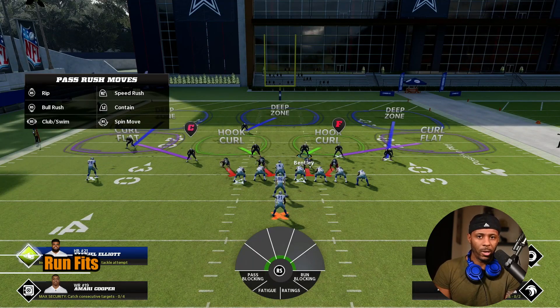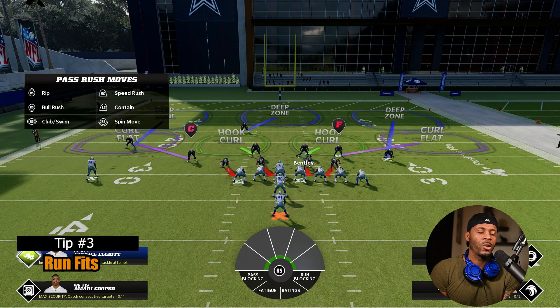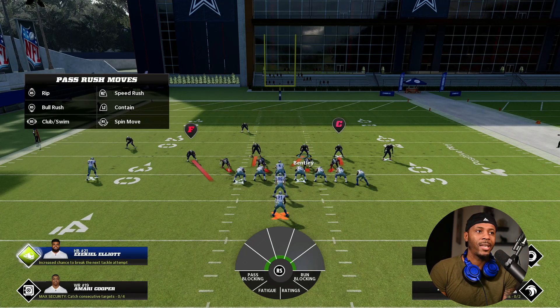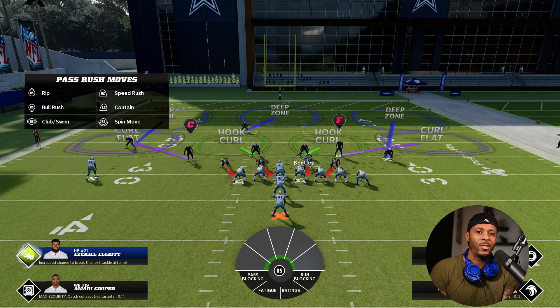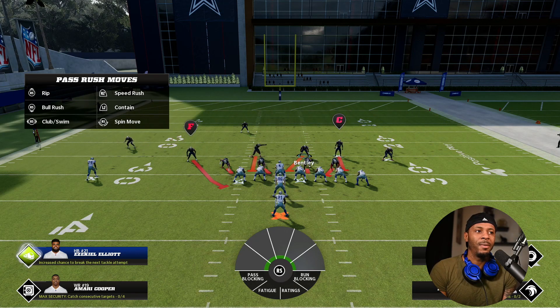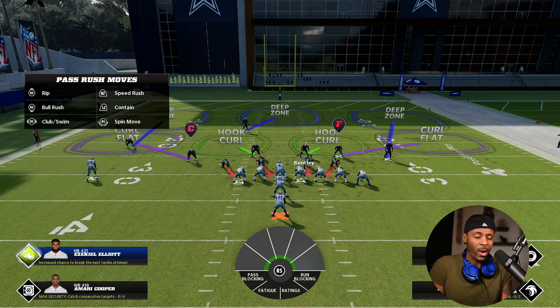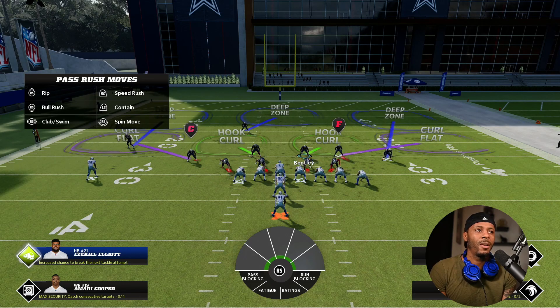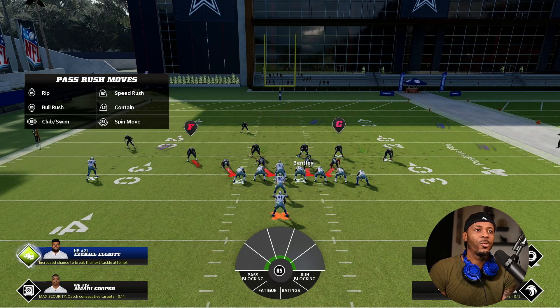After the reset, I want to show you something else. If you hold your L2 or trigger button and press X and B, you'll see different run fits on different sides. On Xbox that's X and B for left and right; on PlayStation it's square and circle. Square shows you the left fits, circle shows you the right fits — you'll see the F and C change depending on which side the run is going.